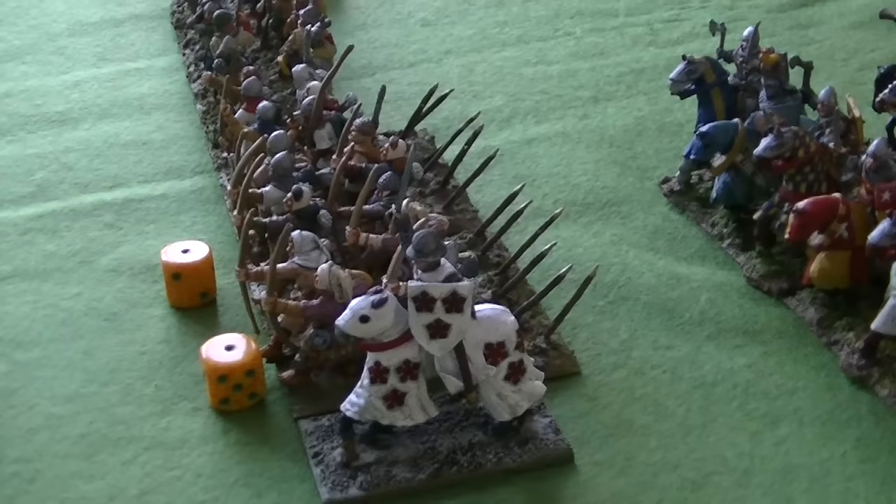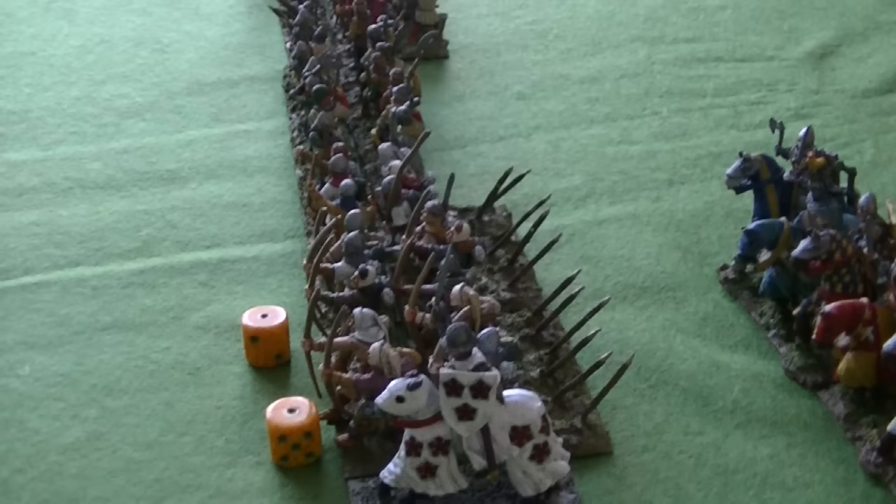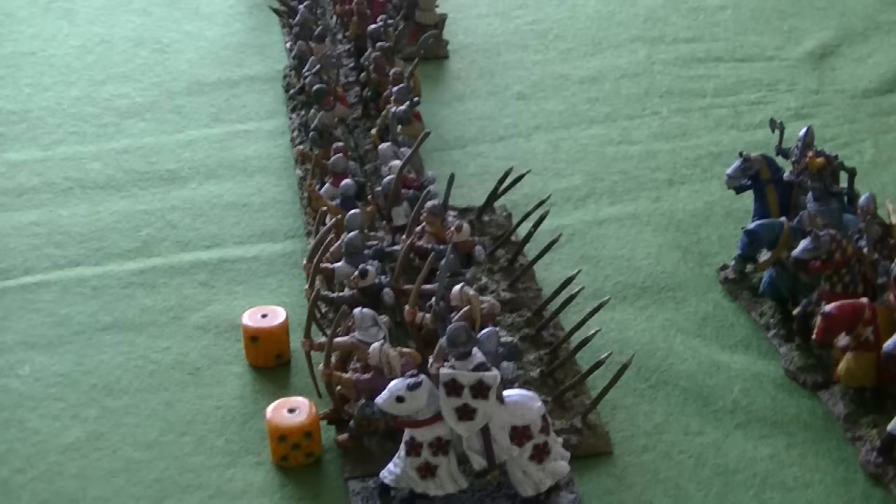The next part of the end phase is to pick up all the activation dice and put them all back in the bag, including those that in the first turn were used to bid for scouting. In the end phase you're also allowed to move your generals and do any rallying of losses, though there haven't been any yet. I've decided to move one English captain to attach to a different longbow unit to make it easier to activate them next turn, with the aim of trying to charge those longbowmen before they get a chance to deploy their stakes.